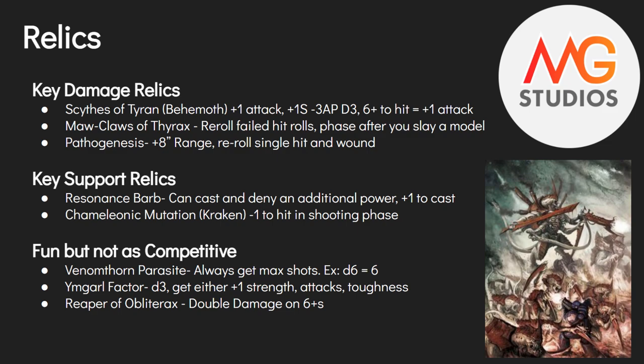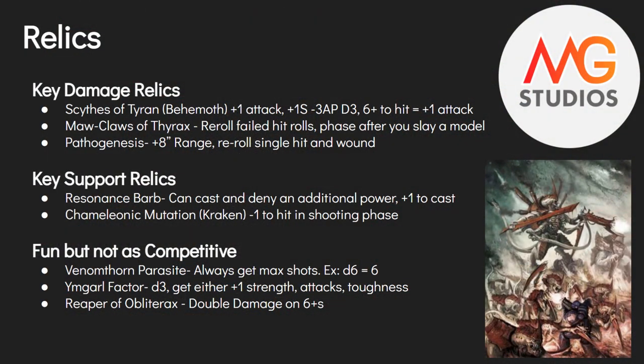The second damage relic is the Maw-Claws of Thyrax. It gives you rerolled failed-to-hit rolls in the fight phase after you slay any model — even a single Guardsman. It harkens back to the old Preferred Enemy rule from 6th/7th edition, where he kills something and gains knowledge of how to fight that enemy. It's good if you're taking them on a cheaper Rending Claw build.